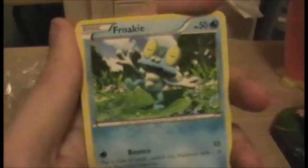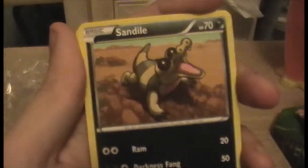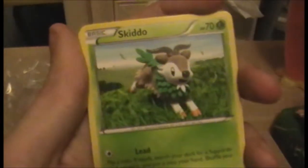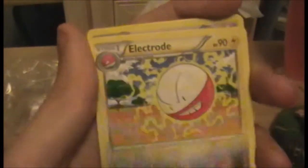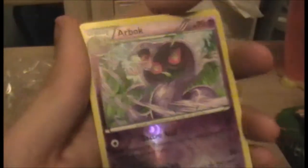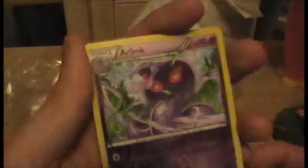Let's begin with Rookidee, a Bunnelby, a Sandile, Voltorb, Skiddo. We have a Hard Charm, a Doublade, an Electrode. Oh wow — reverse Arbok! That's really cool. That's two rares for this pack because I think Arbok is rare.